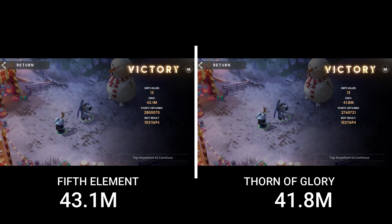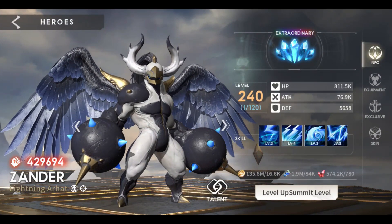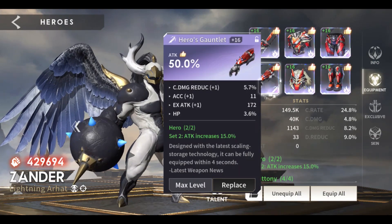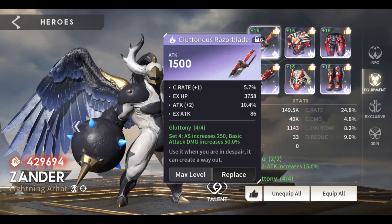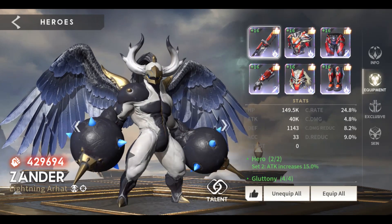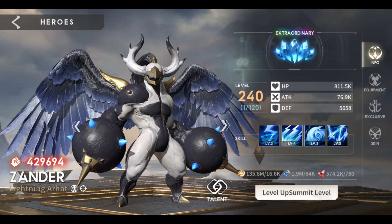Based on the results, level 9 Fifth Element works best with Xander compared to Thorn of Glory. Next, I will test Fifth Element with Xander using an attack build. I removed the 40 percent crit rate and replaced it with 50 attack gloves, and we will compare which works best between crit rate and pure attack. Attack build does not work with Praying Eyes and Dark Summit, so only Fifth Element and Red Thorn Rune will compete.